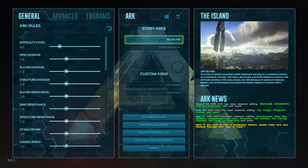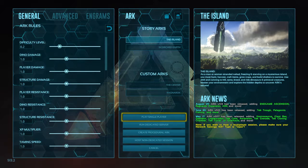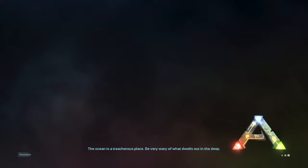Just load into the island or the scorched earth story arcs in single player. Now this will unlock all the skins and will give you the trophy for ascending to beta level. So if you want to do this legit and get the trophy legitimately, then don't do this glitch because it will just get it all for you.